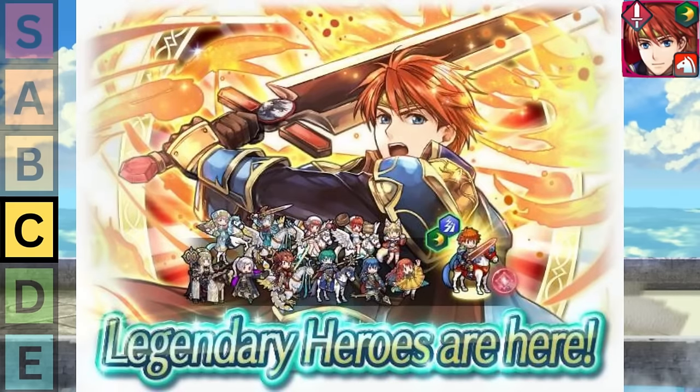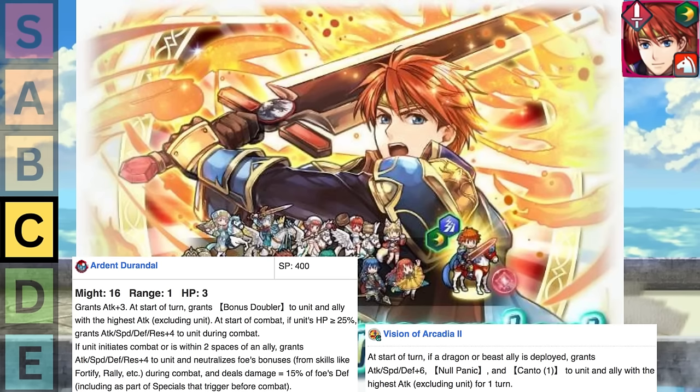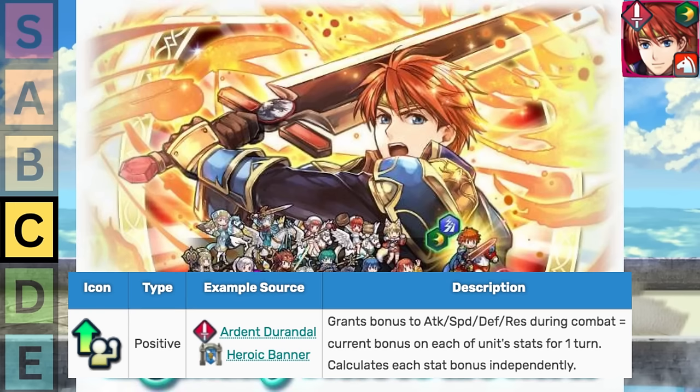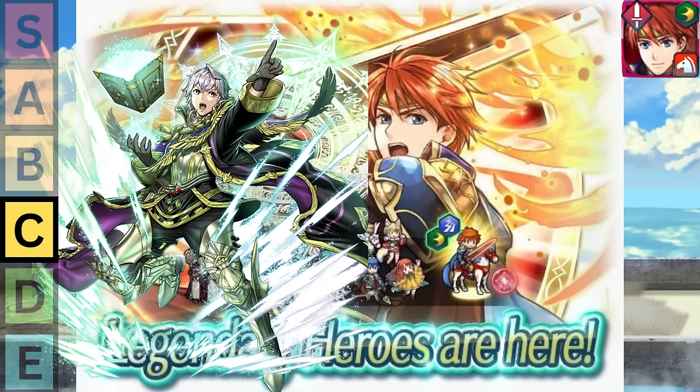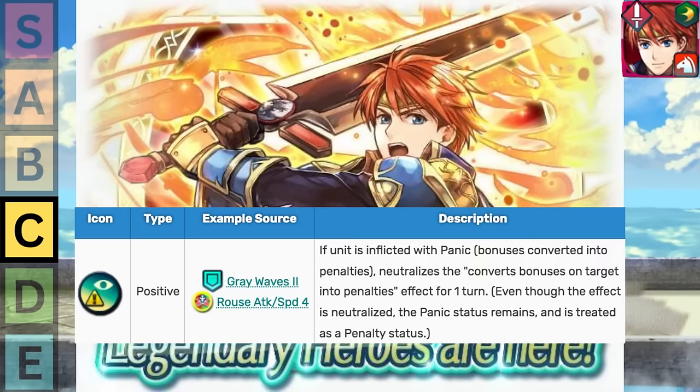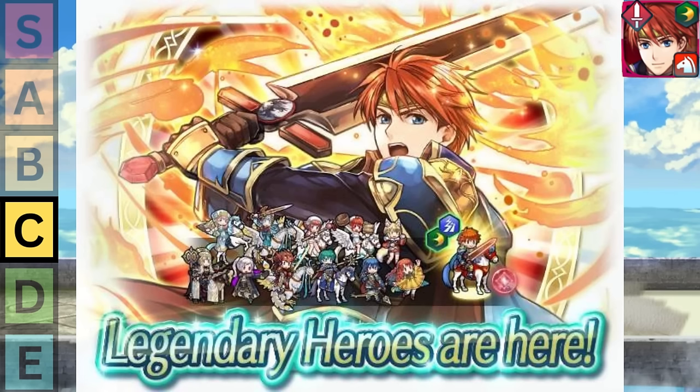Then we have Legendary Eliwood. I know it's crazy to put him this low when he was one of the best supports in the game, but power creep has come so far and he's starting to show his age even after his refine. He gives map-wide Bonus Doubler, Null Panic, and Kanto One to the ally with the highest attack, which is pretty good. But how much you value Eliwood will depend on how much you value the specific support he gives. I actually think Bonus Doubler is just an okay effect now — you have this one other Legendary that can give your team even more stats to multiple allies, and that's not even mentioning that they're both getting worse and worse as ploy becomes more common. Null Panic isn't horrible, but I don't really like it because it requires your opponent to actively inflict something on you to get any benefit, and I'd rather have effects that do more and keep me in control of my own buffs.